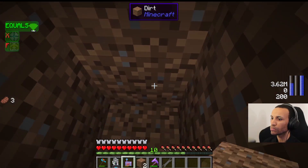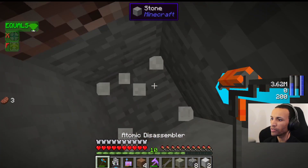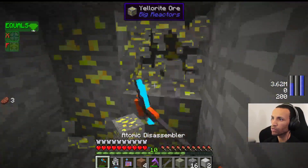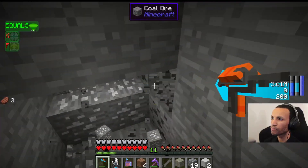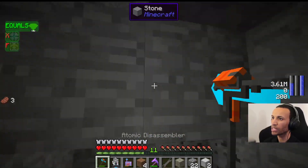My power suit will help me with staying safe, so I'm not going to worry about normal Minecraft things. This thing called an atomic disassembler is like a really, really fast pickaxe — it requires power as well. I'm going to go and grab some of this ore just because I need some things to get started here, leveraging a lot of my other resources so we're not just mining and doing all that boring stuff.